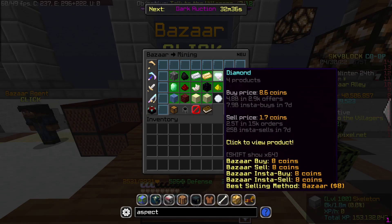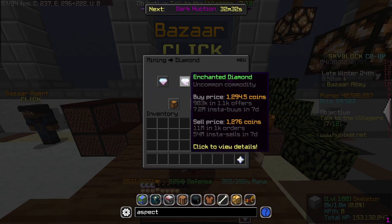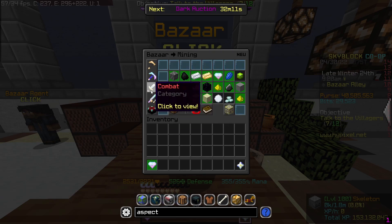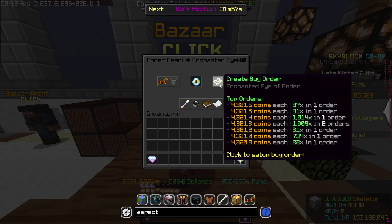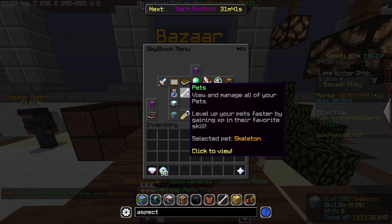For the last flip, go over to the mining section, go to diamonds, and buy one — you can buy it instantly or do a buy order, it's up to you. Then go over to the combat section, find ender pearls, and put in a buy order of 32.